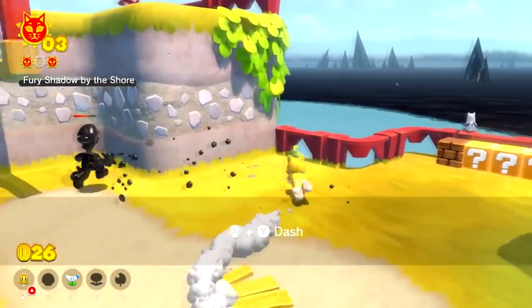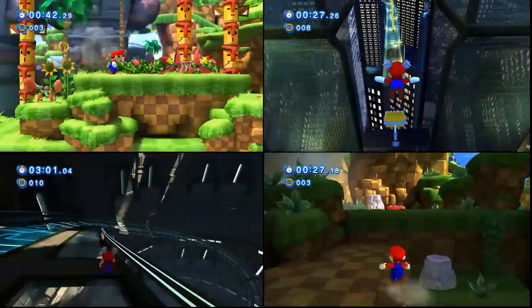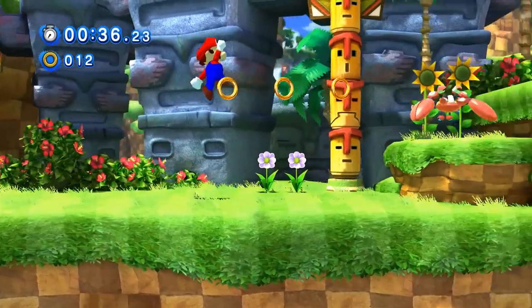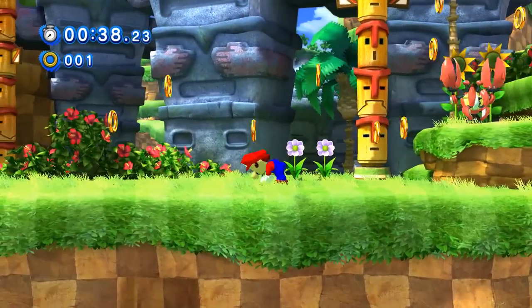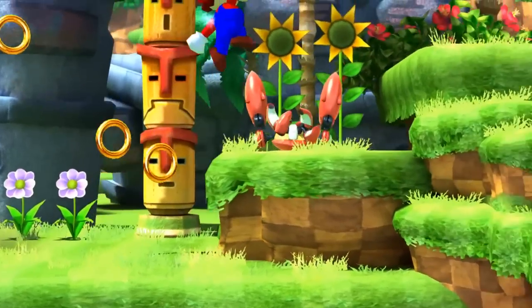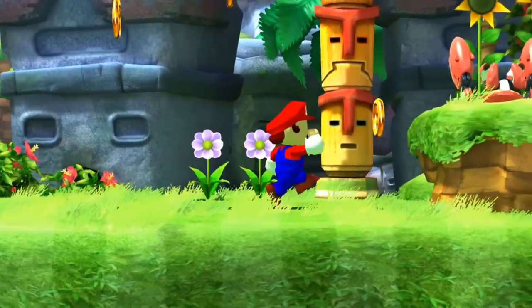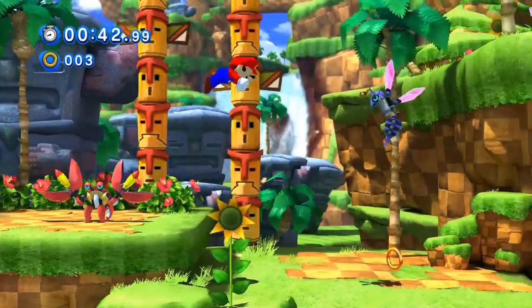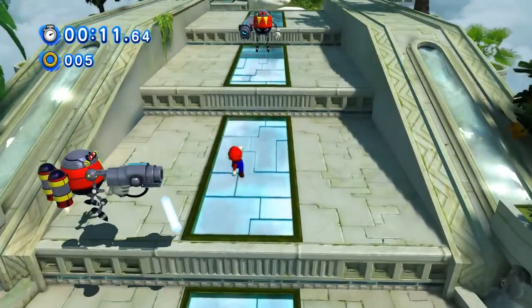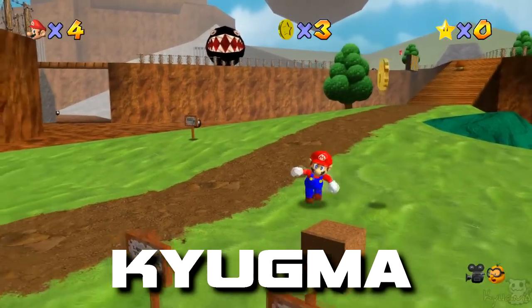If you've played any 3D Mario game, you'll know what to expect. Mario can jump, slide, and even punch his way to the goal. The only major difference I noticed, aside from using the ring mechanic instead of a health bar, is that Mario can no longer damage enemies with his jump. If you try, he'll simply be repelled and lose his rings. To clear enemies you have to hit them with his combat options such as the punch, dive, and stomp.